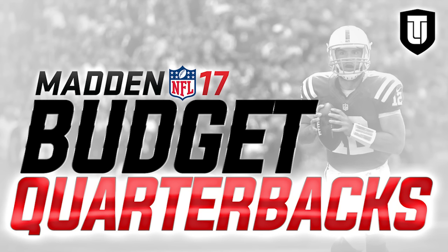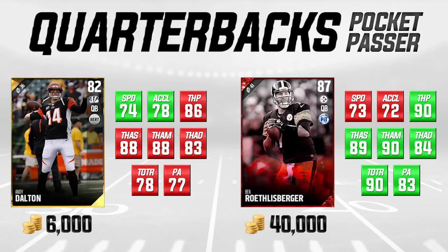The very first quarterback in today's video is Andy Dalton, a guy who hasn't really made a great impact in the NFL playoffs, but he has a pretty damn good quarterback card to start the season. He's an 82 overall. We're comparing him to Ben Roethlisberger on the right side of your screen, who's going for about 40,000 coins and is an 87 overall elite. Roethlisberger is the better overall card, but these attributes are actually a lot closer than most people would think.